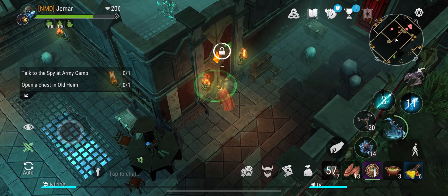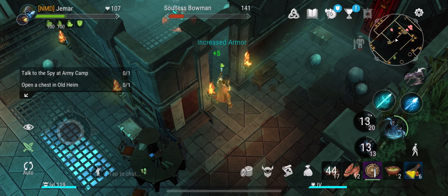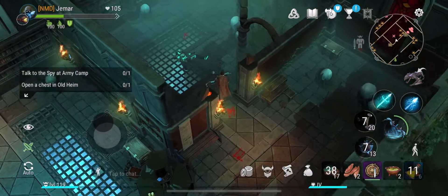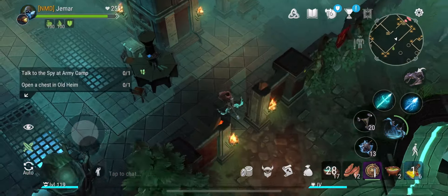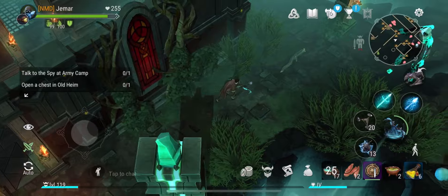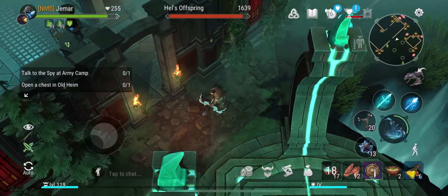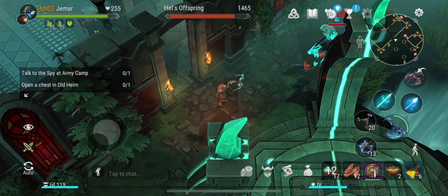You can also put another weapon in your hotbar — a blue, green, or purple weapon of your choice. Any class works in this zone. They also added the option to switch weapons from your hotbar, which makes the game much better. With the hotbar you can take any weapon out quickly and be creative.